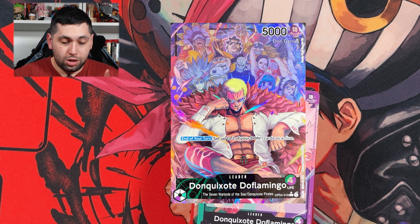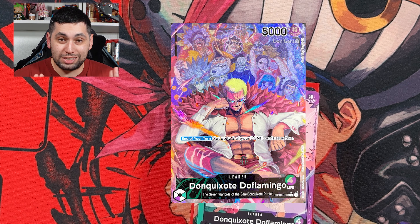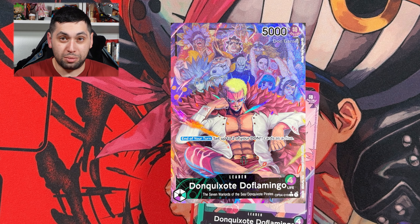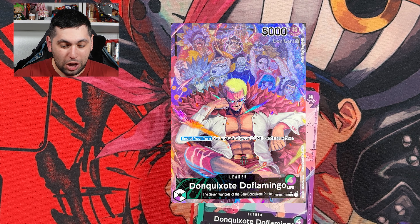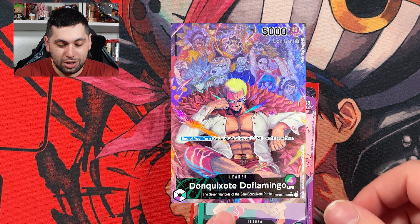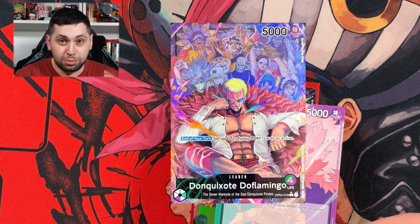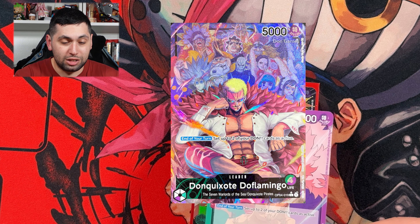Let's start off talking about the leader. Don Quixote Doflamingo is one of the most awesome green-purple multi-leaders ever. One of the few times I can say having four life does not matter, because his defenses are so strong you will not have to worry about life, especially in the later part of the game. His ability is at the end of every turn you get to take two of your Don and make it active. For players who like Don efficiency and always keeping those two Don up at the end of the turn, don't worry — it's going to be up for you. Purple and green players rejoice.